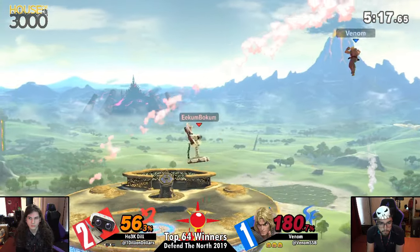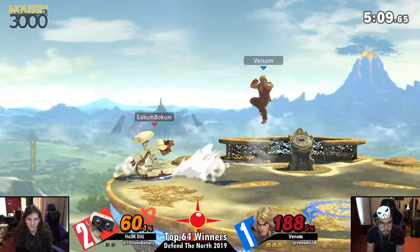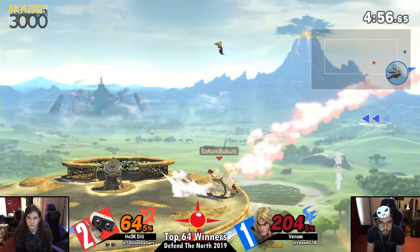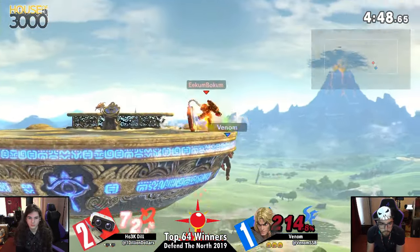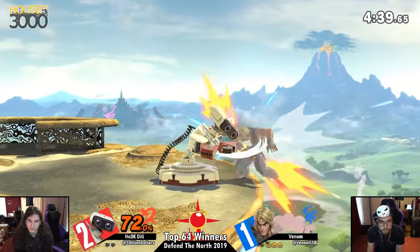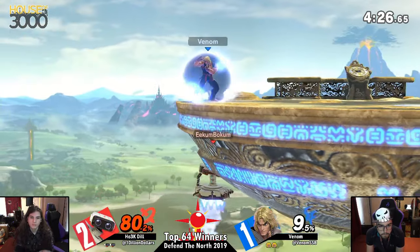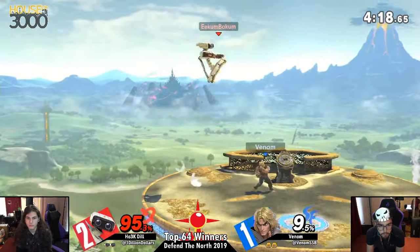Nerves of steel there from Venom as he's at 161%. Dill's going to be looking to kill here soon with the grab. Venom is very literally just running up, shielding the gyro and making Dill pull another one. Every time there's a gyro out on stage, Venom mitigates it as soon as he possibly can. Venom sitting at 214. You know what rage means — 220%. The tombstone pile driver. That little axe kick covering the tricky recovery there from Dill. Venom just needs to find this kill.